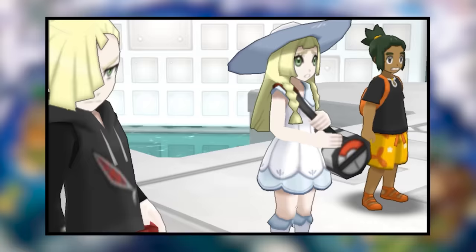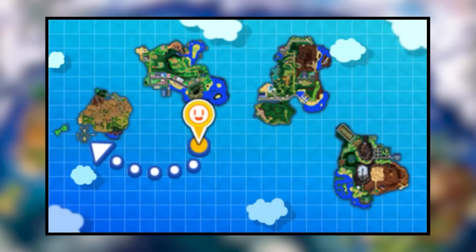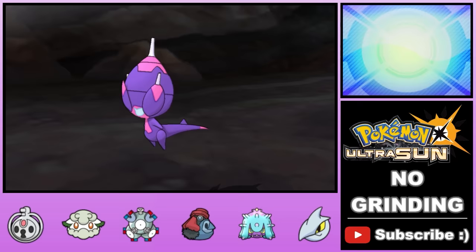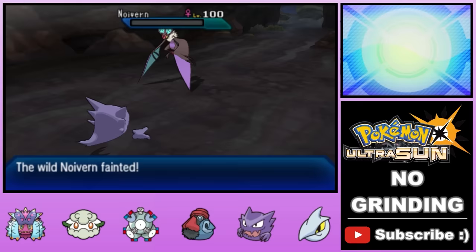After completely cheesing Lusamine's team, she and Guzma head off through the interdimensional portal, and we head to the fourth and final island. We fight through all the elite trainers in the vast Poni Canyon until we arrive at the second-to-last Totem. With our tried-and-true Toxic-Curse combo, we take out Totem Kommo-o and its ally Noivern on our very first try.